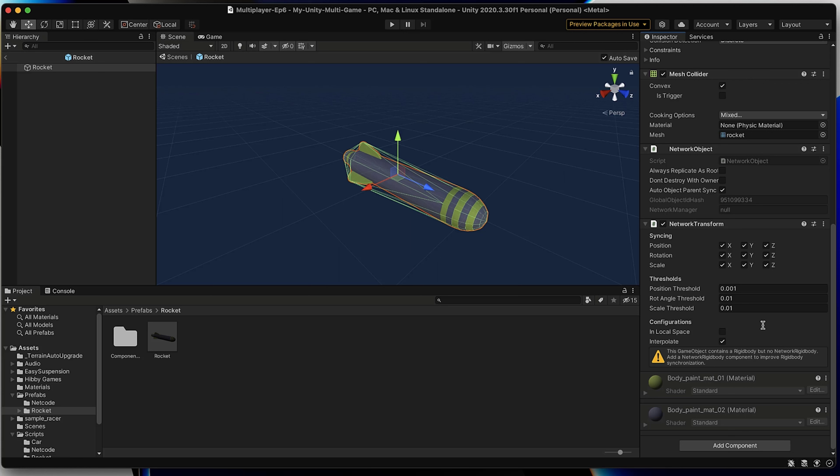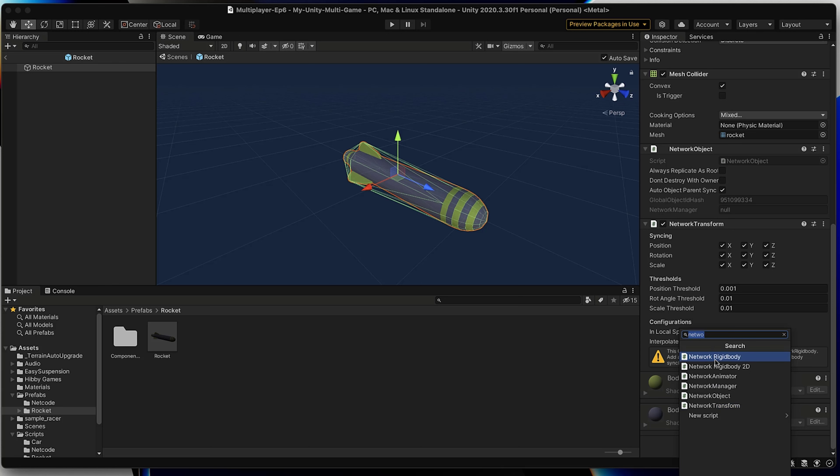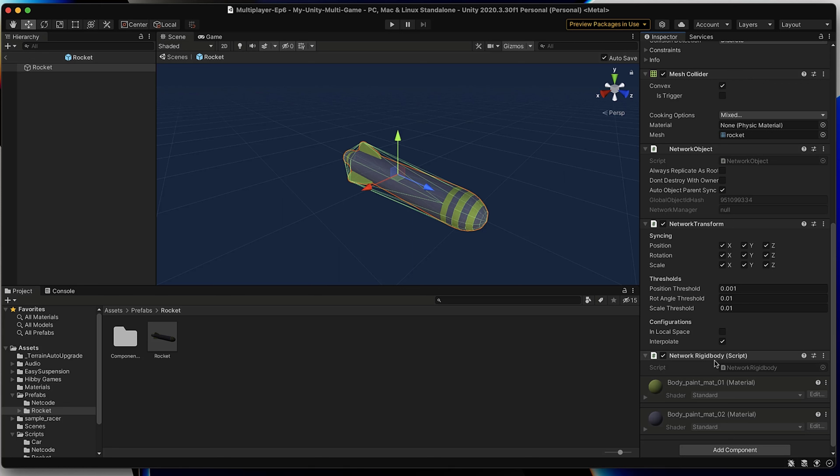Now that we are tracking our transform across the network, we only need to add one more component to completely set up our rocket. Our rocket already has a rigid body component, but we won't get the most accurate positional data if we don't also add a network rigid body component. To track our rigid body across the network, we need to add the network rigid body component. Let's head over to Add Component, type 'network', and select network rigid body. Note that at this point in time, the network rigid body component does not show up in the component file menu at the top of the Unity editor, so just depend on using Add Component for now.